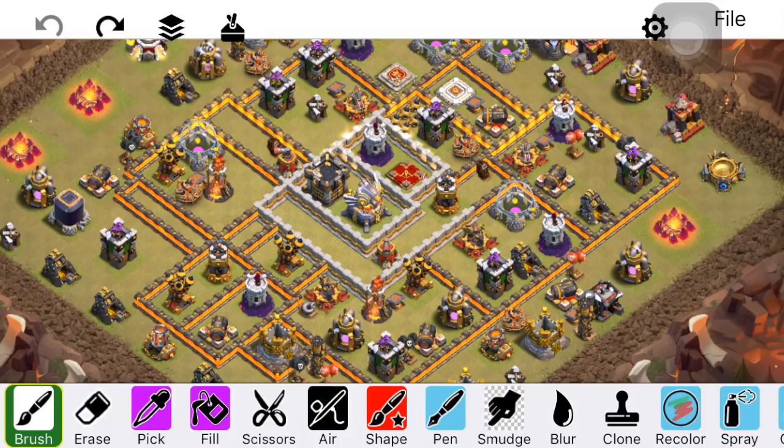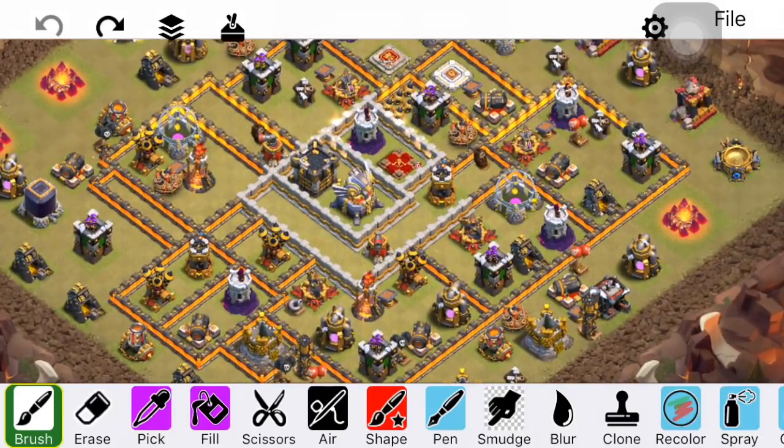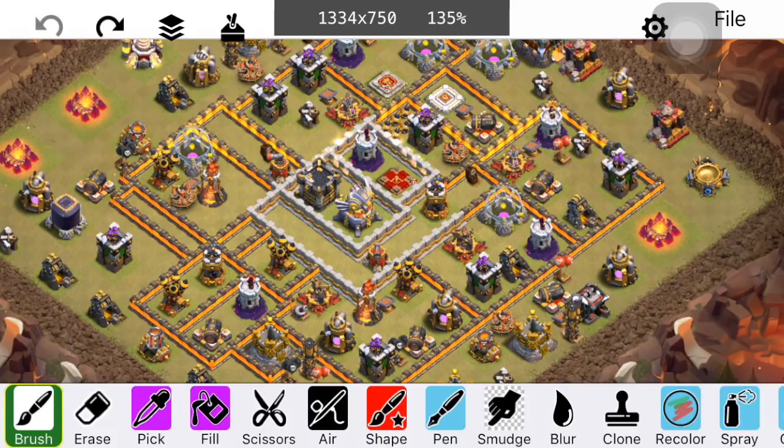Talking first about the Bat Spell — from my earliest estimates and playing with it in the developer build, it's being used mainly to take out small sections of a base in a Laloon attack. Typically what the attacker is trying to get are air defenses, single Inferno Towers, the Eagle if it's Town Hall 11 or 12, and possibly even the defensive Town Hall. Being able to take those out is good value for a later Laloon attack. These are typically used during Electro Dragon attacks in the Battle Blimp that you clone, or with a Sui Hero — really masked Lalo — where you take out a section with the bats for a lot of value.